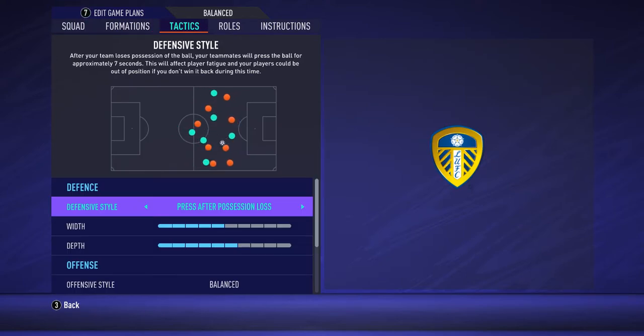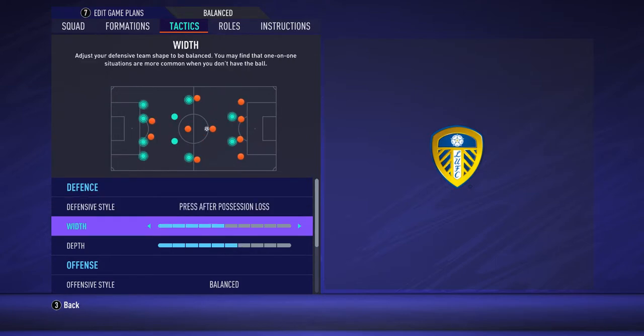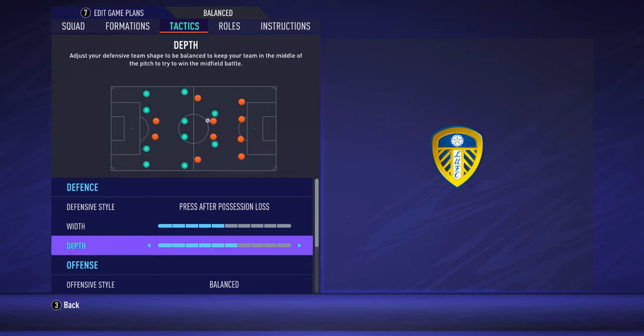On the defensive side, set press to 'After Possession Lost' or even 'Constant Pressure,' because Marcelo Bielsa likes to press opponents high. Set pressing intensity to 5 bars and defensive depth to 6 bars.